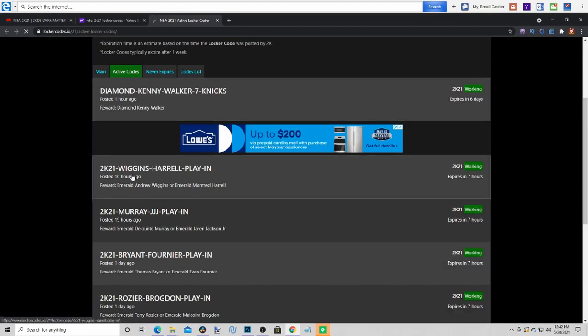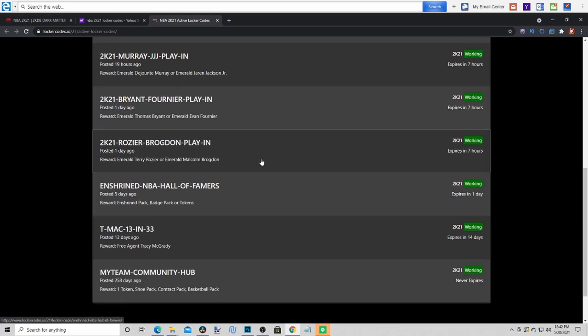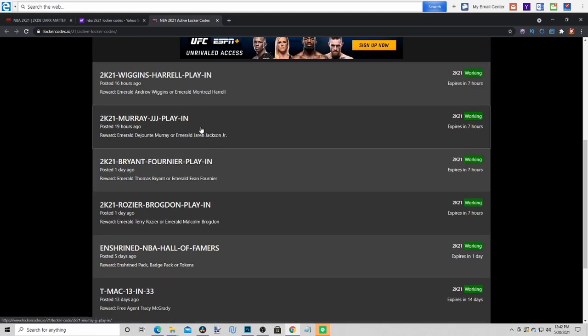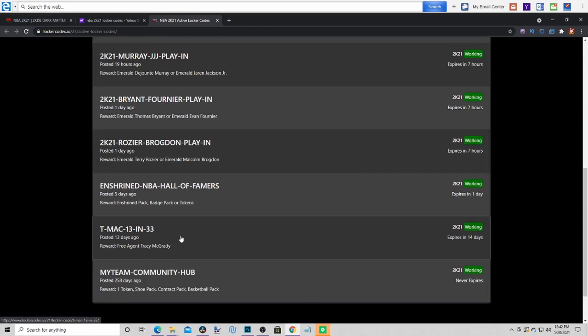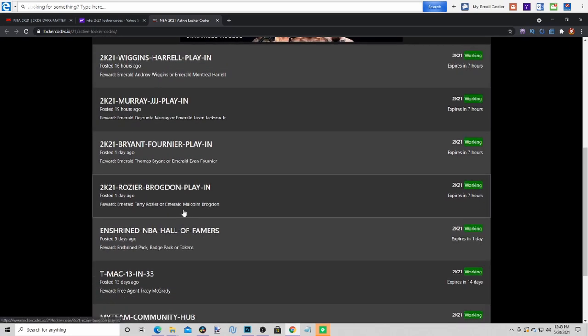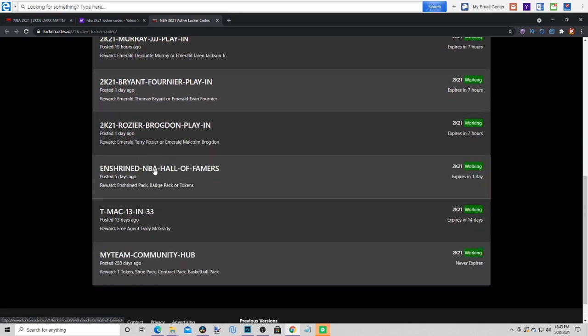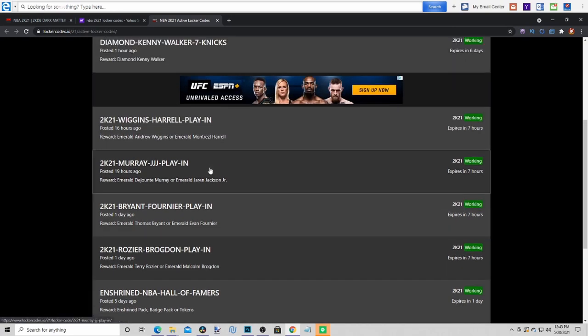Diamond Kenny Walker — that's a good one. Code: 2K21-Wiggins-Herald-Play-In, that's pretty fire, though it's for an emerald. We also got another emerald. 2K21-Murray and then the Brian-Fournier-Play-In code. I'm guessing these all dropped during the games. Then we got T-Mac-13-In-33, and MyTeam-Community-Hub — this one's pretty old. So we got six to seven new locker codes total. Decent stuff, nothing insane, but type those in.